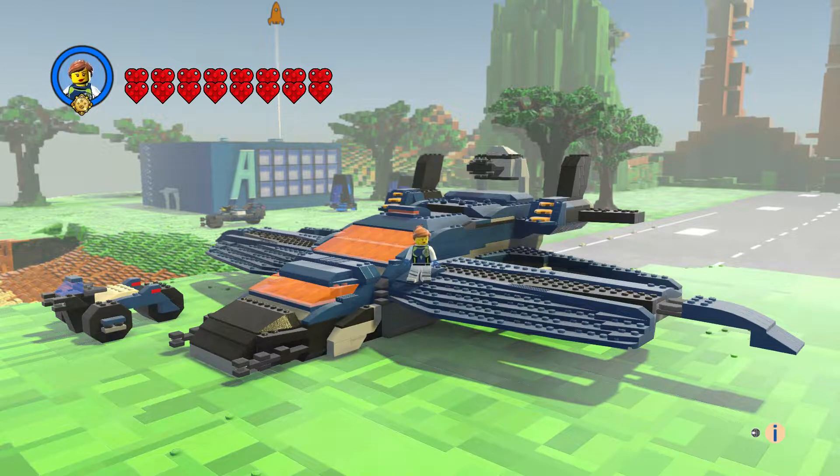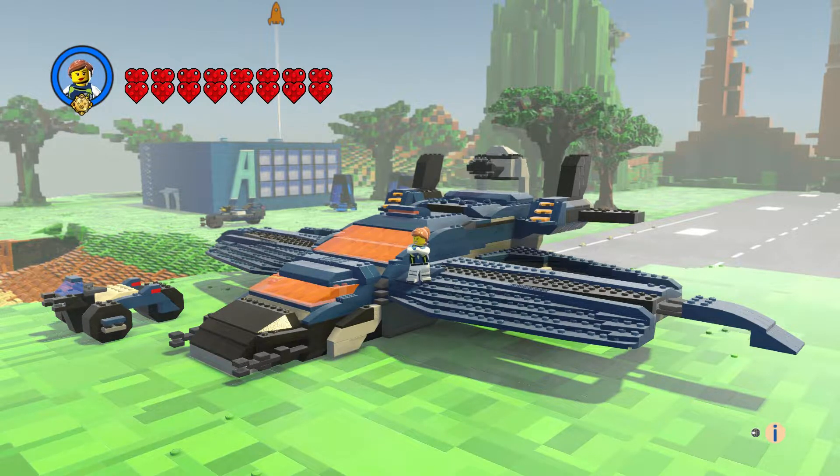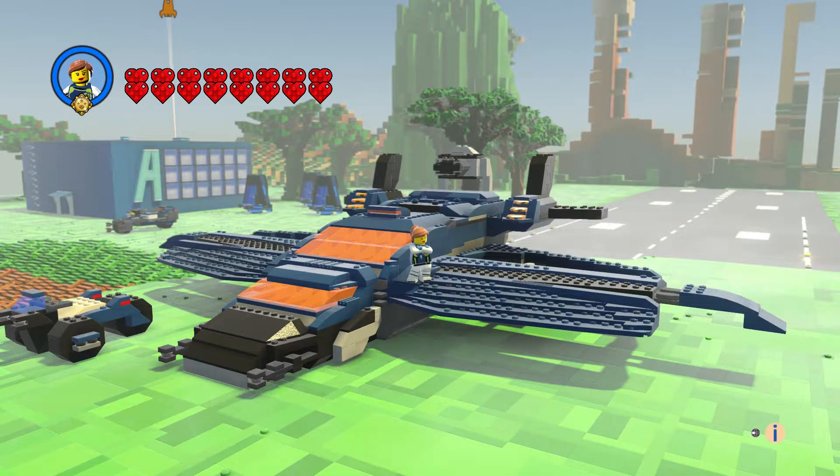Hi everyone and welcome to another episode of customs. This is the ultimate Quinjet — a new set for Endgame. You get the ship and you get this little trike. It came out really great; it's a little wider than the other one.